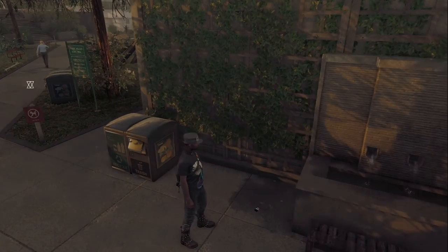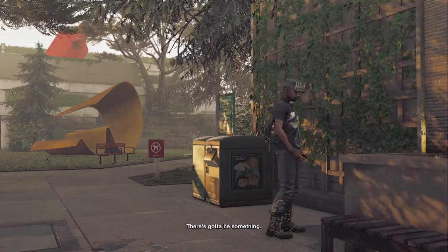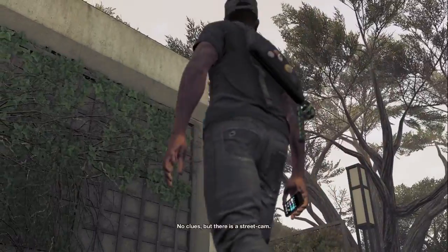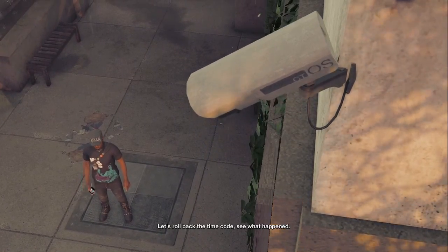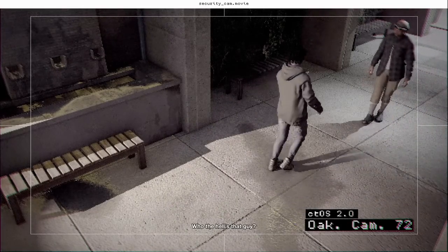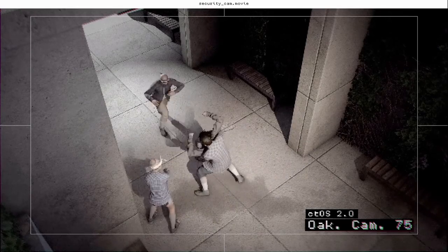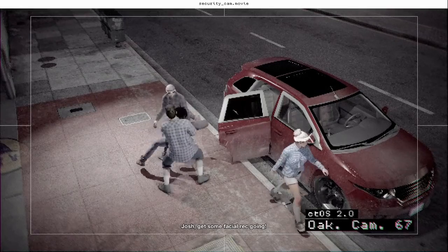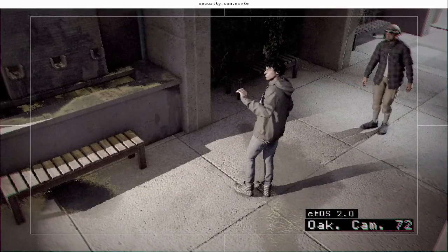I found the phone but no Horatio in sight — there's got to be something. No clues, but there is a street cam. Hooking into the camera, let's roll back the time code and see what happened. There he is — who the hell is that guy? Get out of there, Horatio! Jesus — fight back, man! I can't believe this — they're kidnapping him! We've got to figure out who they are. Josh, get some facial rec going!